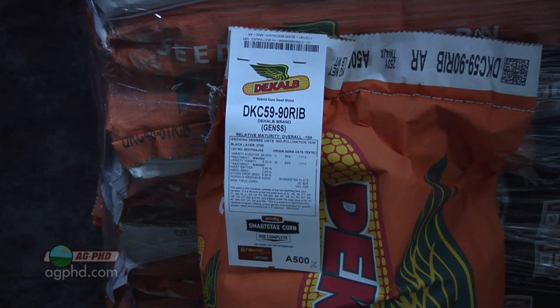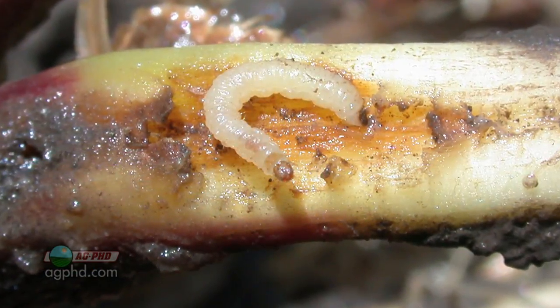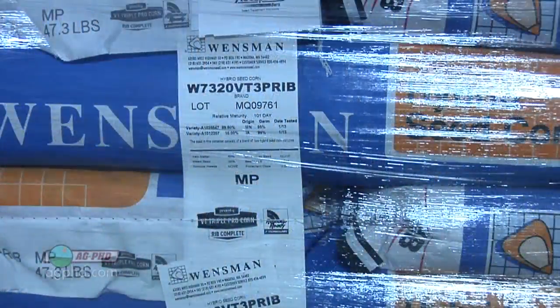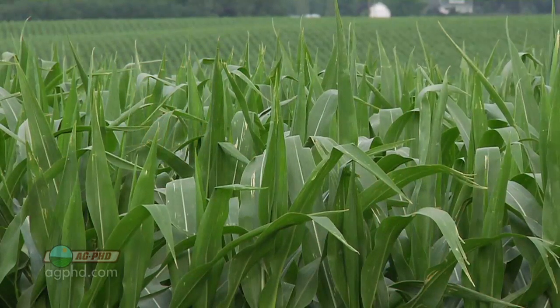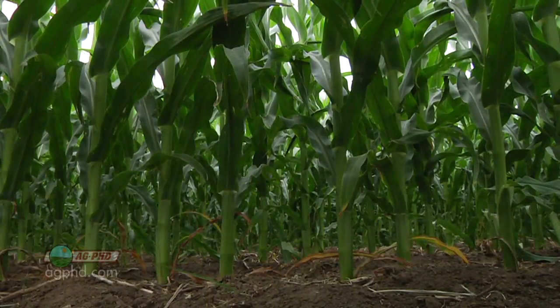What refuge means is we have seeds in there that are unprotected from below-ground or above-ground pests. Do you want to leave five, ten, or twenty percent of your field completely unprotected? Different trait packages have different requirements for how much refuge has to be in the bag. If it's five percent, that's one out of 20 plants unprotected — maybe a guy takes his chances. But if it's 20 percent refuge in a bag, now that's one out of five plants I'm not going to have protected — I don't know if I like that.